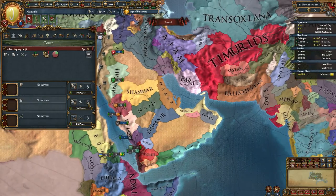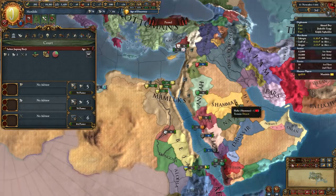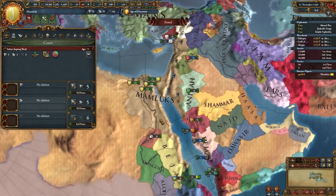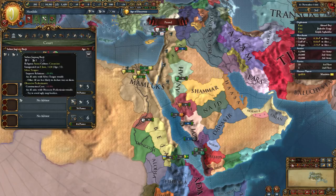There will now be events that can trigger based on the religious or cultural match or mismatch between your advisors and yourself - a little bit of extra flavor in there. I expect that's not a particularly significant part of the game, but I don't know what all the new events will be. It could be that you really want to avoid a particular combination because it's going to lead to really nasty events.